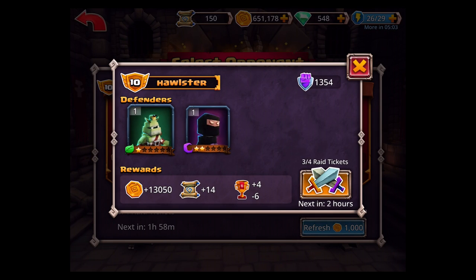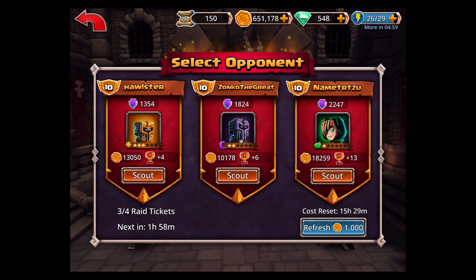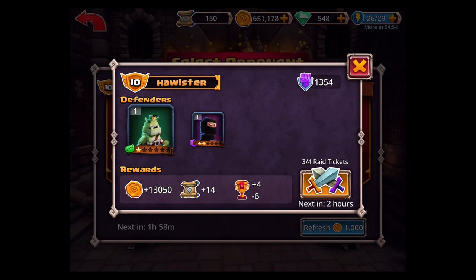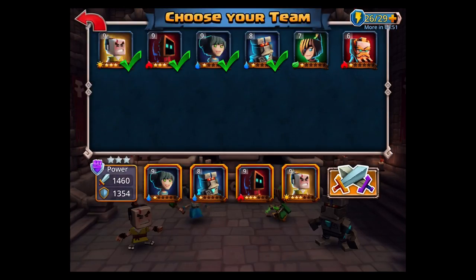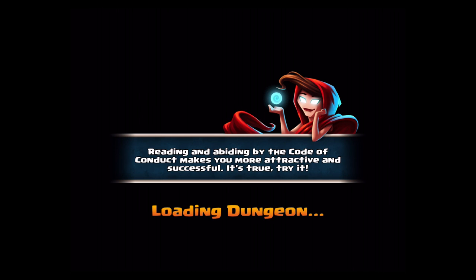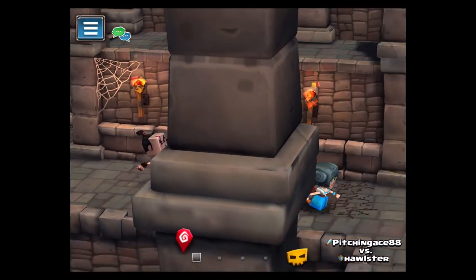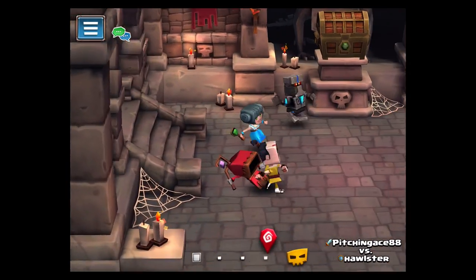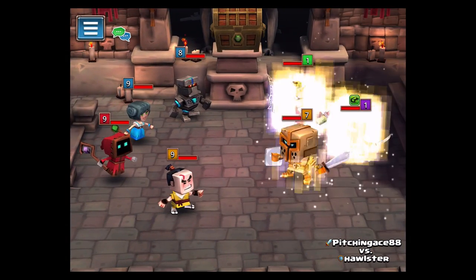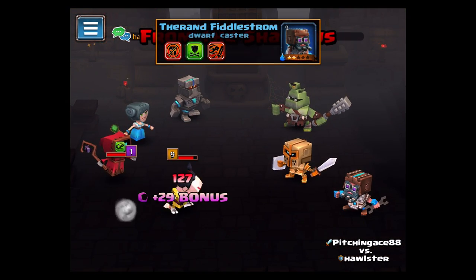Let's go in here. These guys we can definitely take on, that's really nice. So if you suck so much — which is awesome — you actually get to face some really easy characters. We're going to go through this. They actually got really lucky with getting the Alchemist. Alchemist throws bombs, he does really good damage. So we're going to try and take him out first, and that would be this guy right here.